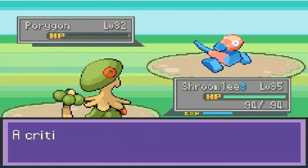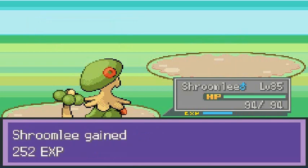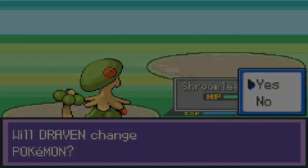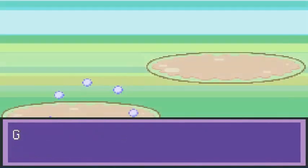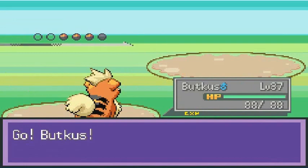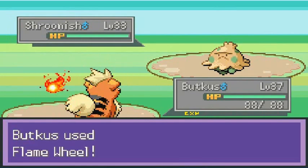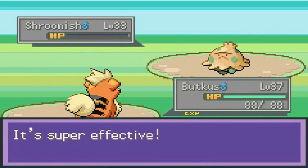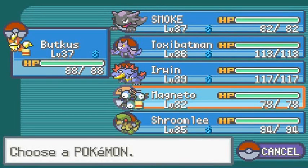Yeah buddy, takes him out — Porygon you're gone! This game keeps surprising me every single time. I'm always on eggshells because there are added features and it's a little different from what I know — the regular Pokemon Gold, Silver, Crystal, HeartGold, SoulSilver storyline. This one just twists the narrative. Now let's go with Magneton.